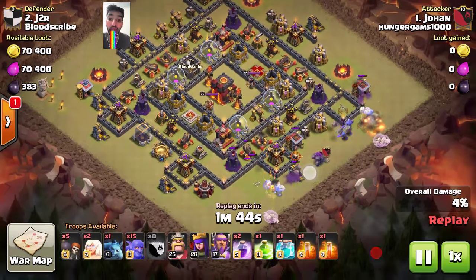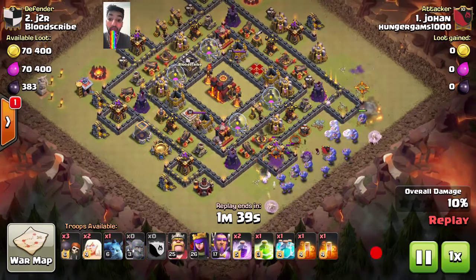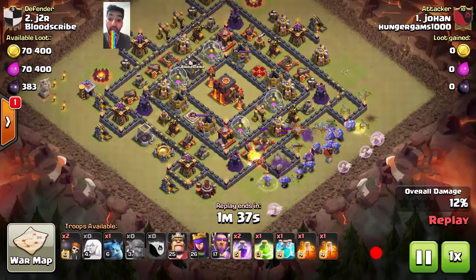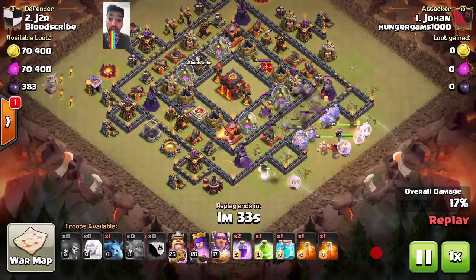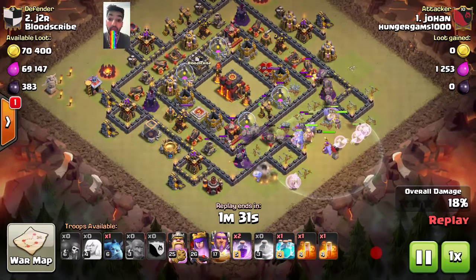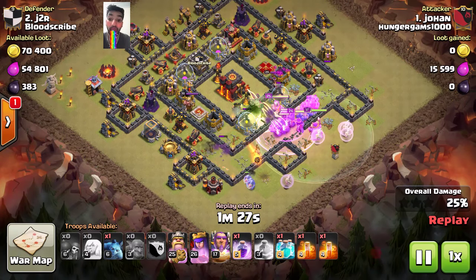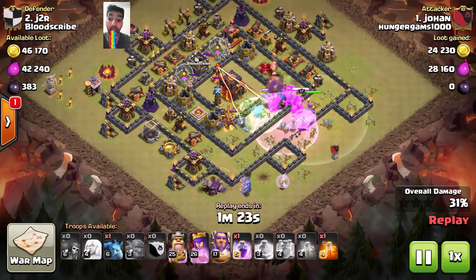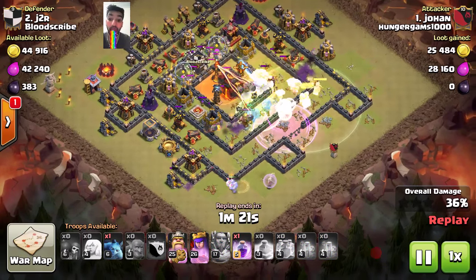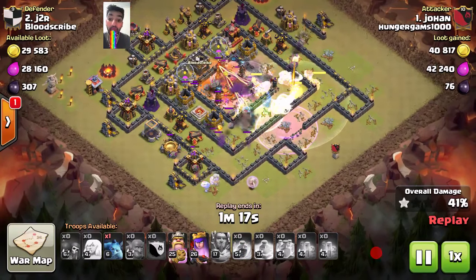So he opens the base by using Bowlers on both the bottom of the map and the side of the map. He will use Wallbreakers after a while. He uses the Warden to heal all the Bowlers behind them as they go in, and he uses the Jump Spell quite perfectly to get inside the center of the base.